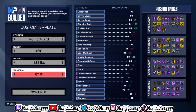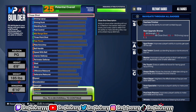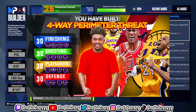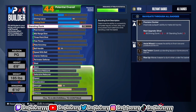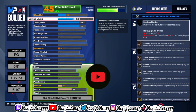What's good YouTube, it's your boy Greg, go crazy. We are back with another video. As you can see by the thumbnail and the title, I will be showing you how to make my four-way perimeter threat build. I know it's late in the year but it's okay, you can still drop videos during the summer until 2K25 comes out. I'm still grinding. The game might be dead, it's the NBA Finals, but let's get right into the build.